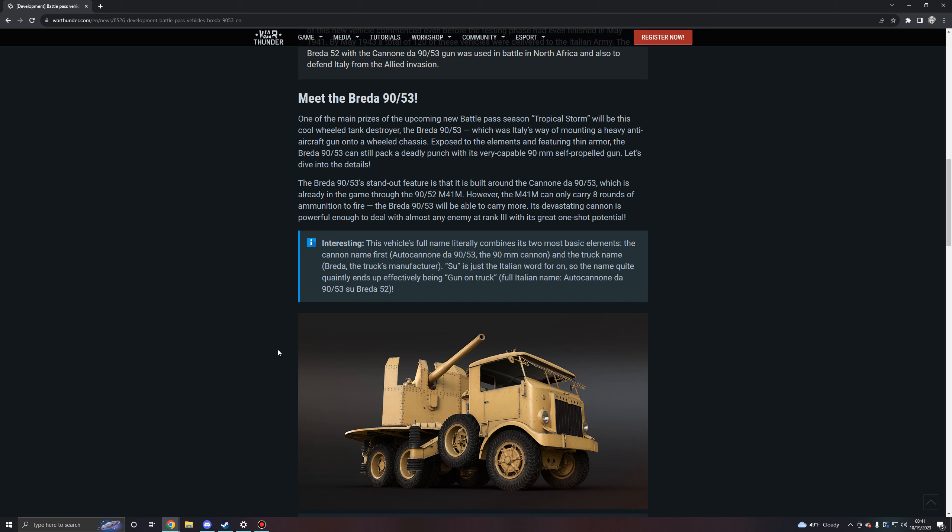The truck chassis is already in the game through the 90/52 m41m. The m41m gun can only carry eight rounds of ammunition - I remember that vehicle very well, it's been in the game for a while. I haven't played the Italian tech tree extensively aside from when it released, but it would be nice to have vehicles like this as they're fun to drive when you're not being shot at. This new vehicle will be able to carry more rounds than eight, though it doesn't specify how many. Its devastating cannon is powerful enough to deal with almost any enemy at rank three with great one-shot potential.